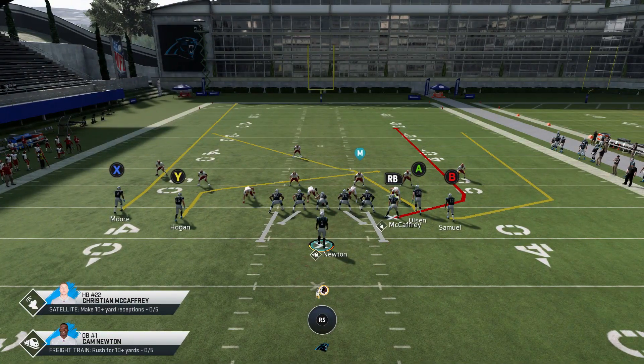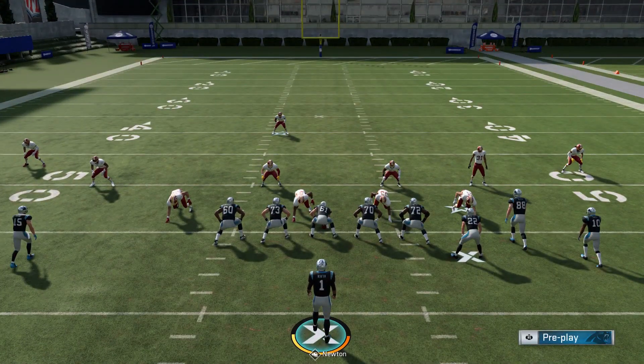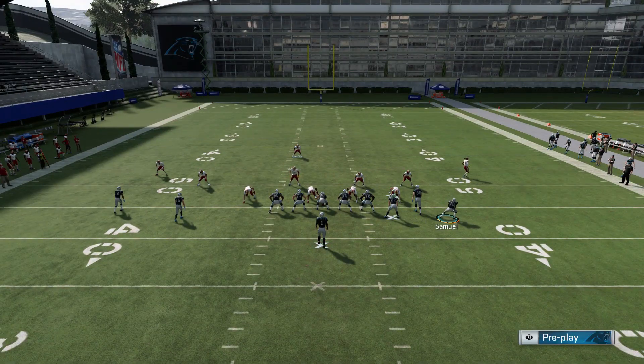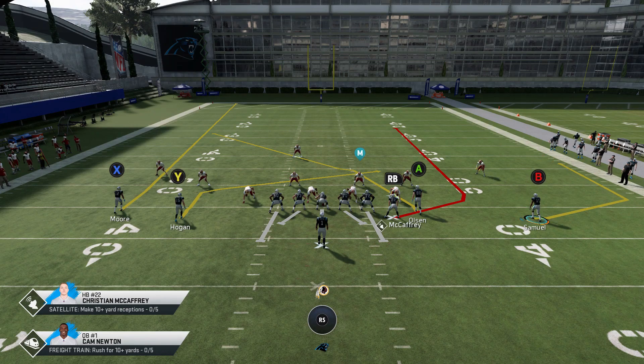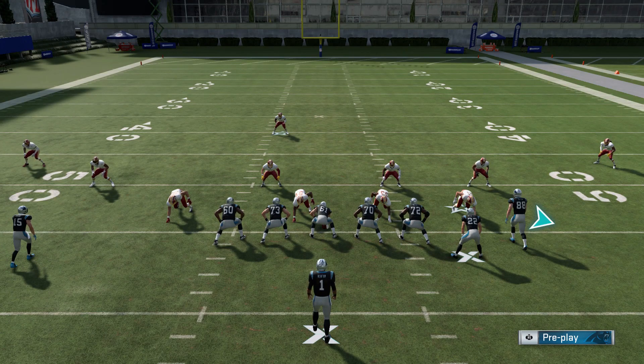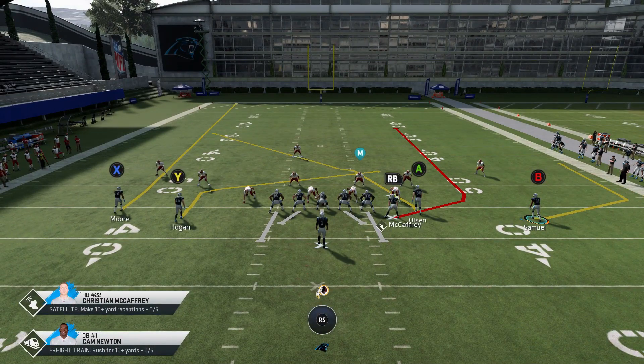Another characteristic of Cover 3 is that sometimes you'll see a single high safety. A lot of times your opponent will base-align, but bottom line: if your cornerbacks are playing past five yards — like seven to eight yards depth — they're playing off coverage. If your opponent presses Cover 3, they'll get beat really bad, because the cornerbacks will get roasted on simple streaks. That's typically why you won't see it. The single high safety doesn't necessarily mean Cover 3 — it could also mean Cover 1, but Cover 1 corners in man coverage will play closer down.